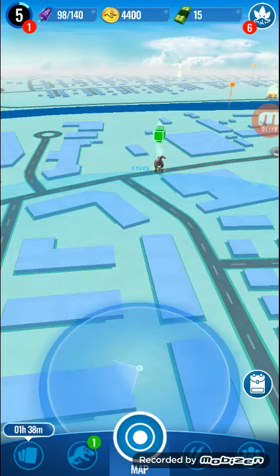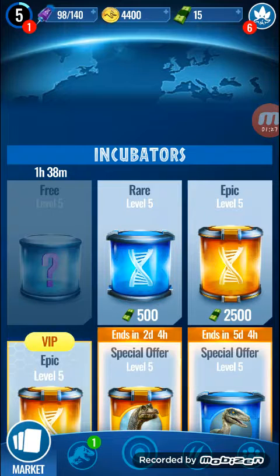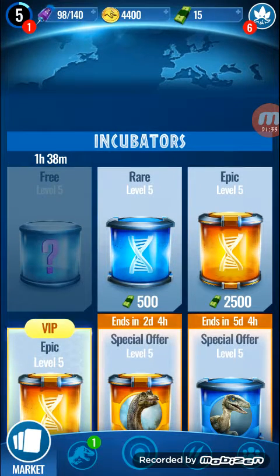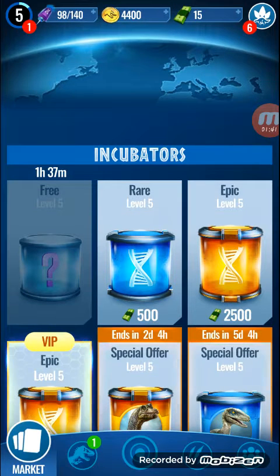Let me show you the basics of the game. I've already started this, just like Jurassic World the Game — sorry if it's laggy, I don't have great equipment. Here you have incubators, and normally every two hours or so you get a free incubator. It depends on which level you are — I'm at level five, so I get a free level five incubator.